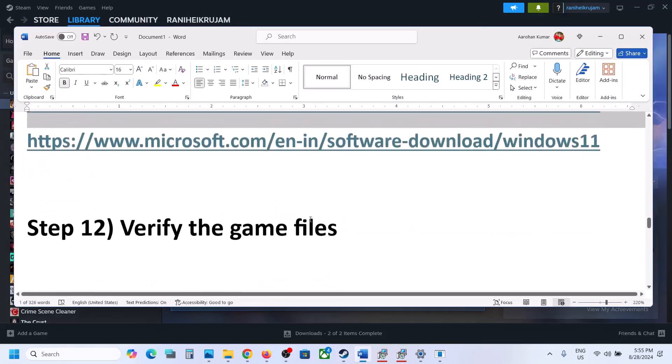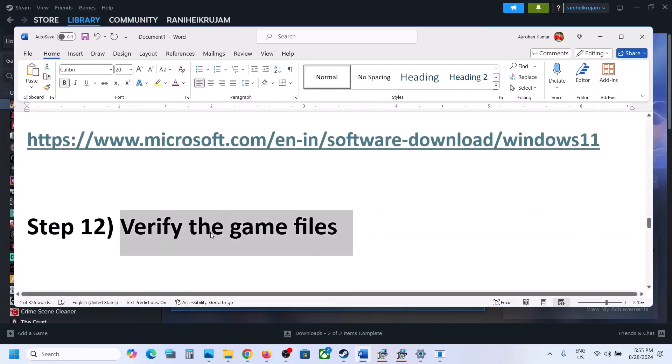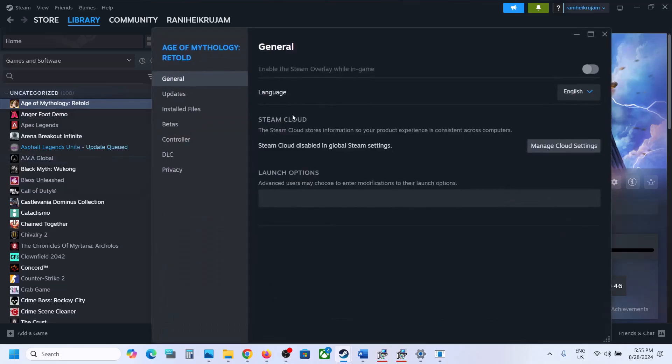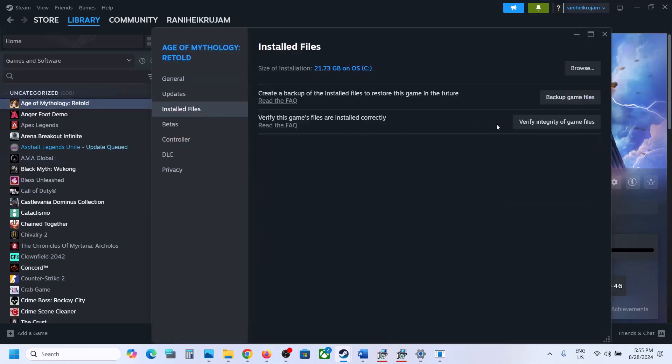The next step is to verify the game files — this is important and has worked for many players. Right-click the game in Steam, select Properties, go to the Installed Files tab, and click Verify Integrity of Game Files. Once the verification is 100% complete, launch the game and check.